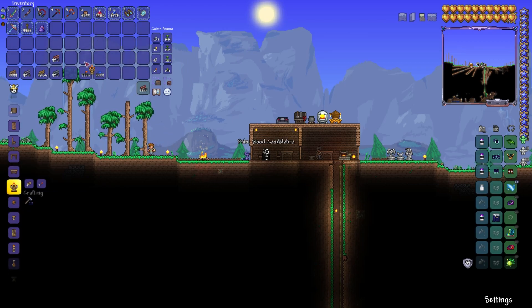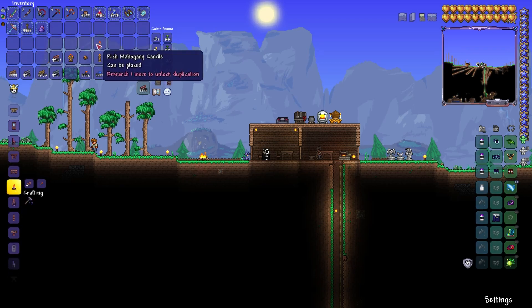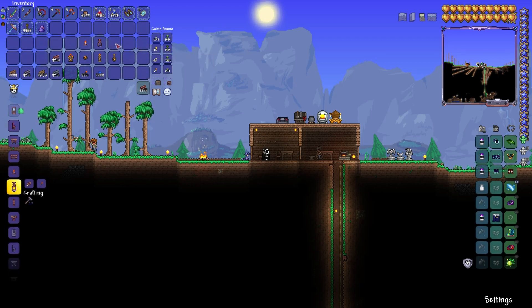Now that we've gotten the wood furniture taken care of, we can do the wood light sources. All you need is torches and the wood that it requires. You can make lanterns, candles, lamps, and the three-headed candle thing — I don't remember the name of it.